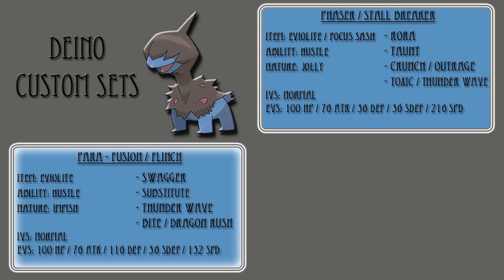Here's what this set does: it comes in, Thunderwaves your opponent, then goes to Swagger — which is actually not that bad, considering Hustle will only affect moves that have physical hits, such as Bite or Dragonrush, but won't affect Substitute or Thunderwave. So go for Thunderwave, go for Swagger, set up a Substitute, and then go for Bite. Bite has a 30% chance of flinching, which is great considering Dino gets STAB on it. Dragonrush has a 20% chance of flinching, but with Hustle its accuracy is less than reliable, so I would really recommend Bite.